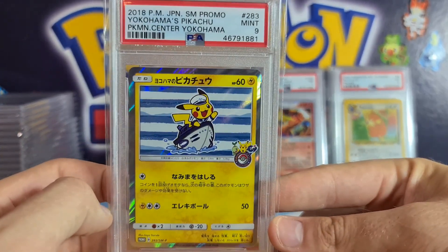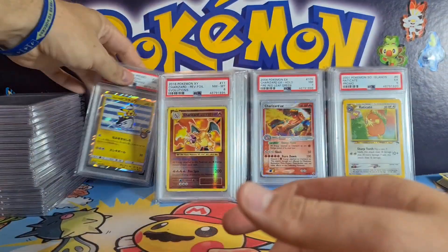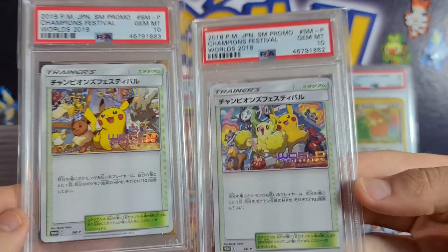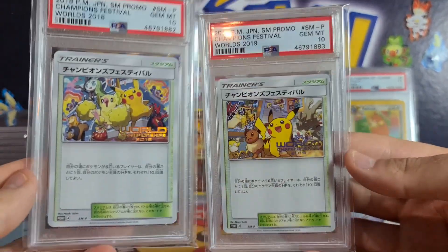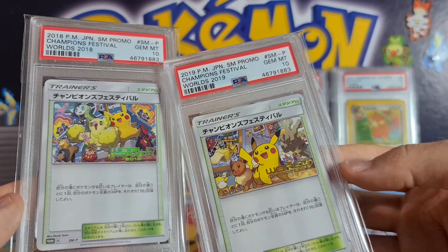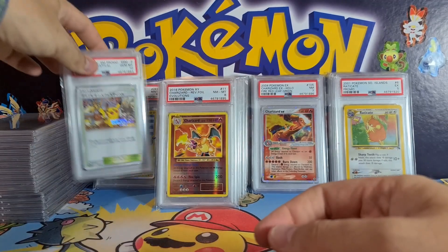Some Japanese cards now — the lovely Yokohama Pikachu, the little sailor one. Actually gorgeous — I love that Sailor Pikachu, PSA 9, very nice. Both the 2018 and 2019 back-to-back Japanese Champions Festivals with the iconic stamps — both Gem Mint 10 — and they're actually successive PSA numbers: 11882 and 11883. Maybe a collector would love to pick up both of these.